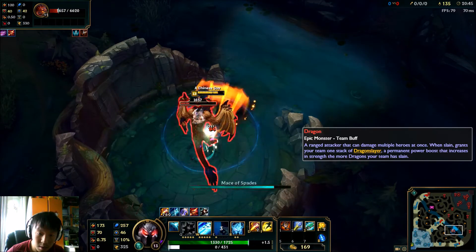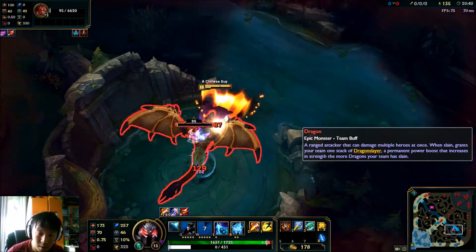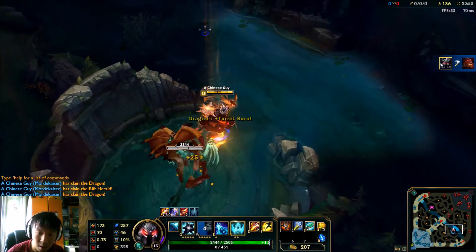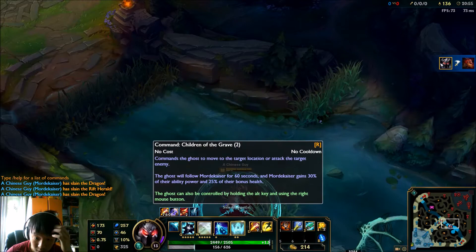Get your shield up and hit it. Now you're going to have the dragon ghost. He'll stay with you for a minute.